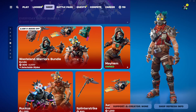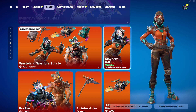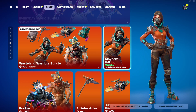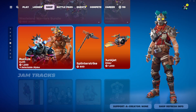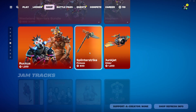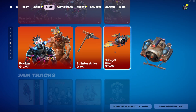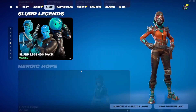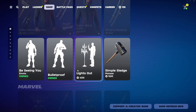Scrolling through the rest of the shop, we have the Wasteland Warriors set — not sure why it's appearing this season and not last season. We have Mayhem for 1,200 V-Bucks with a secondary style, Ruckus for 1,200 V-Bucks with a cool secondary style, the Splinter Strike Harvesting Tool for 800 V-Bucks, and the Junk Jet Flagger for 1,200 V-Bucks. Everything else is sold separately.